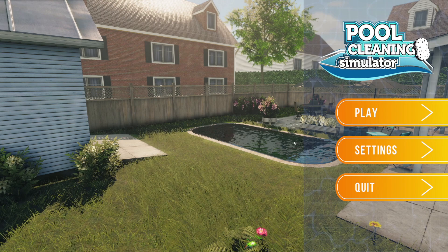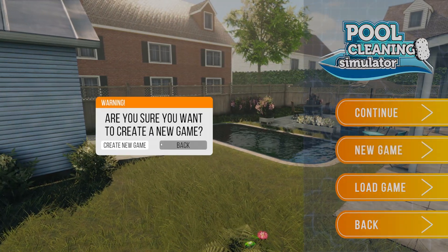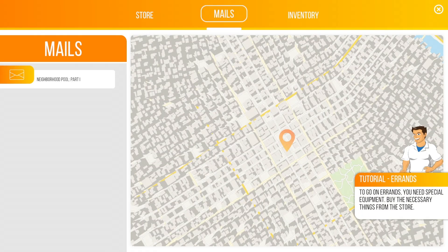I've already played a little bit of this game. We're gonna do the first mission together. But first things first, I was given this review copy for free — I have not been paid to play this game at all. So let's hop in here. We're gonna do a new game. We wanna create a new game. We're gonna run through the tutorial here — it says tutorial errands: to go on errands, you need special equipment. Buy the necessary things from the store. Let's do that.